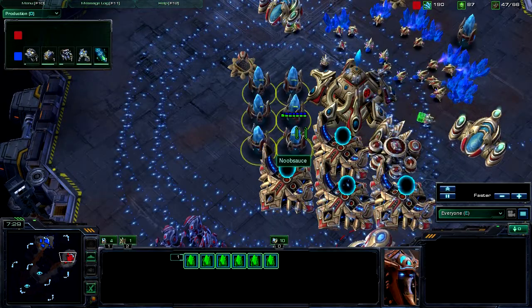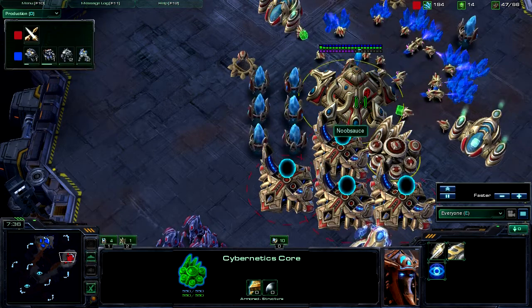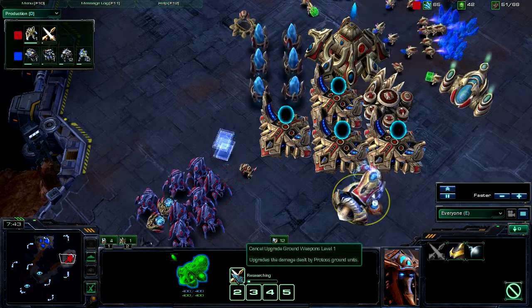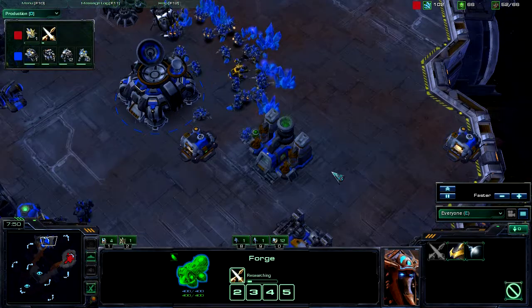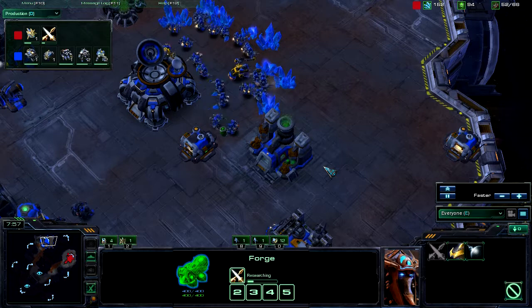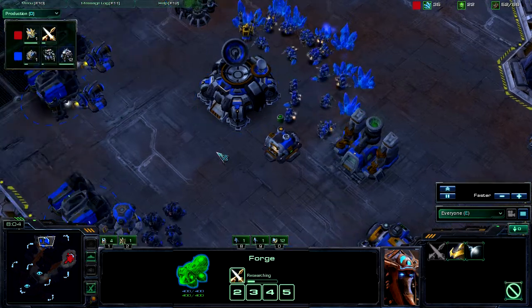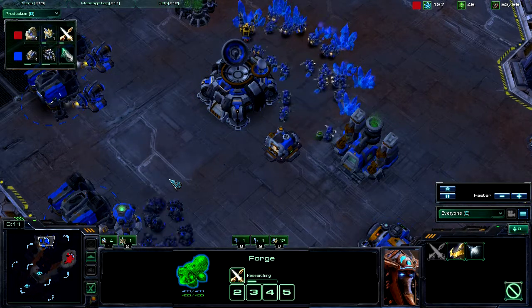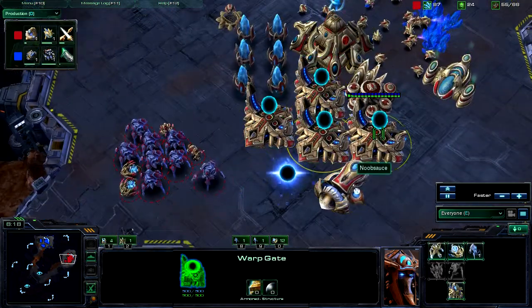Massive, massive pile of pylons — Forge, Cybernetics Core with two gas. That's pretty standard. Finally we are going to be seeing some upgrades out of him and he is Chrono Boosting that. There are so many uses for Chrono Boost. I don't understand when Protoss players at the 7 or 8 minute mark — I look at their base and they have two Nexuses full of energy. Why aren't you using that? There are so many uses for it. If nothing else, just put them on your warp gates.